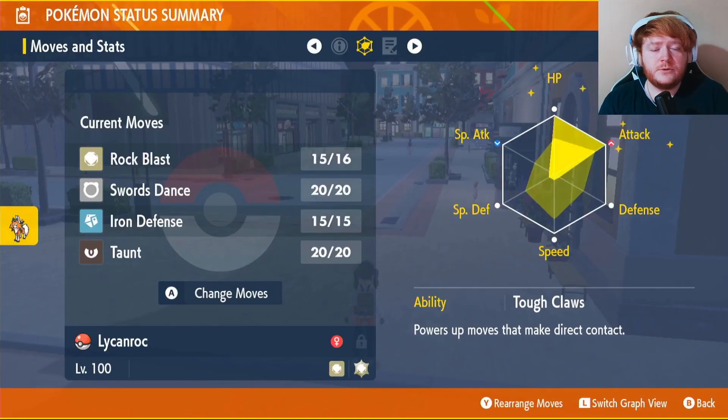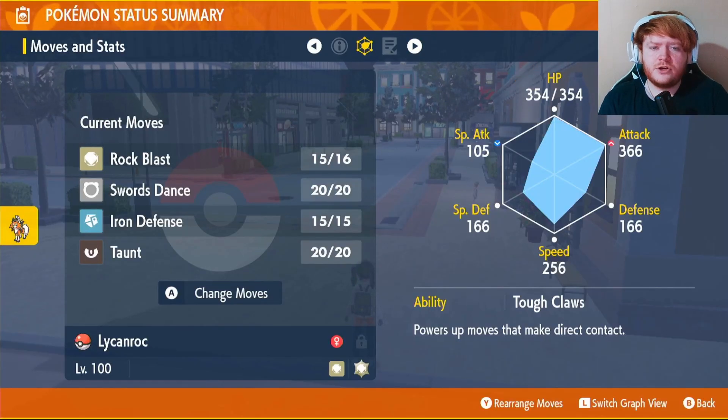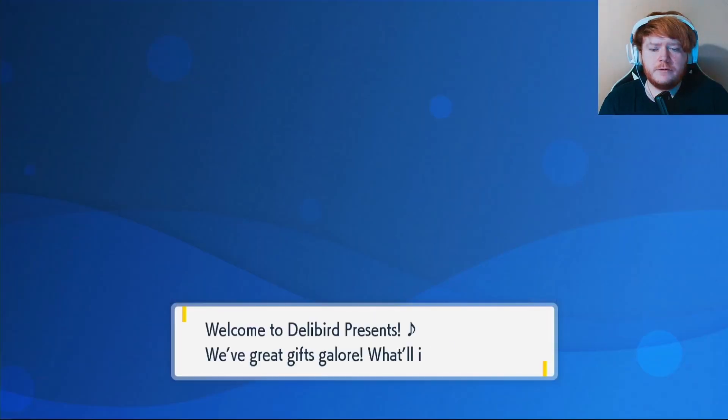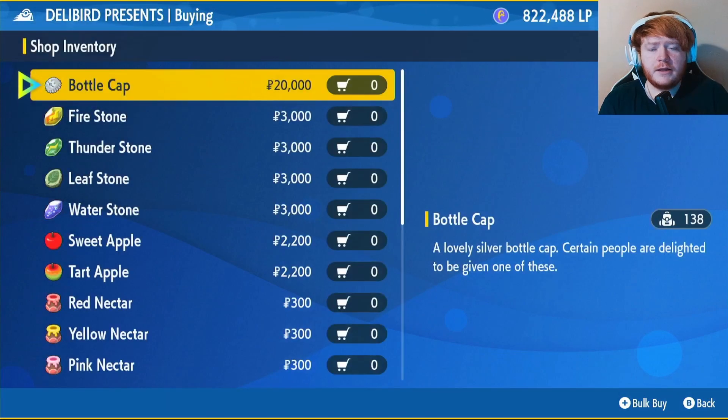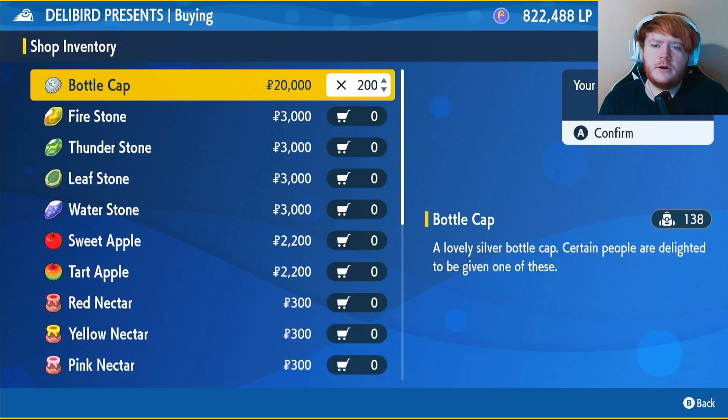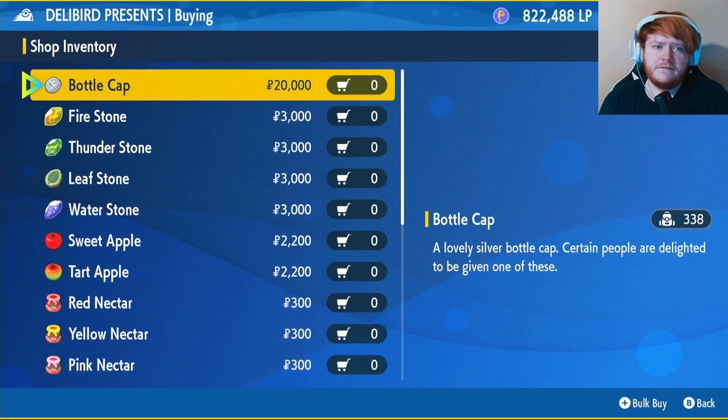Our EVs are going to go into HP and Attack. You want to make sure you have at least five max IVs as well. We don't need a max IV in Special Attack because we don't use it. If you don't know where to get max IVs, come to any Delibird shop, click on general goods and buy bottle caps for 20,000 Pokédollars each — each bottle cap equals one perfect IV. You'll only need five for Lycanroc.